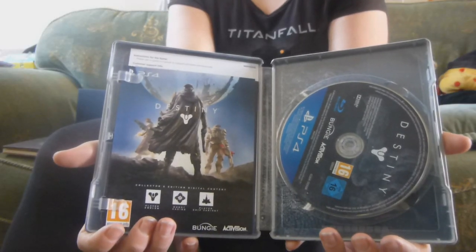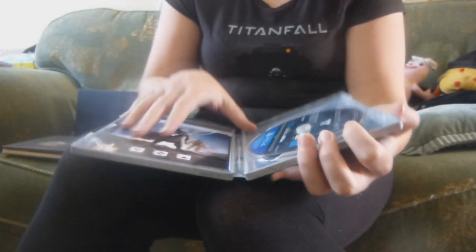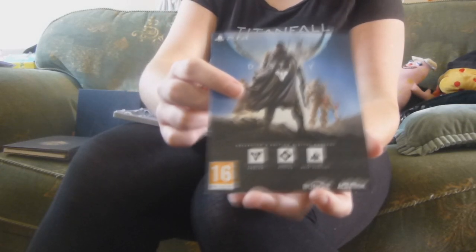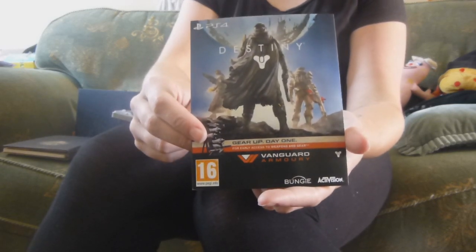And finally in the Steelbook, this is where you obviously find your disc, like most game holders. And this is where you will find things such as your special edition downloadable content codes, and if applicable, this is where you'll find your Vanguard code. And in the PS4 version, you will find a month's trial for PlayStation Plus.